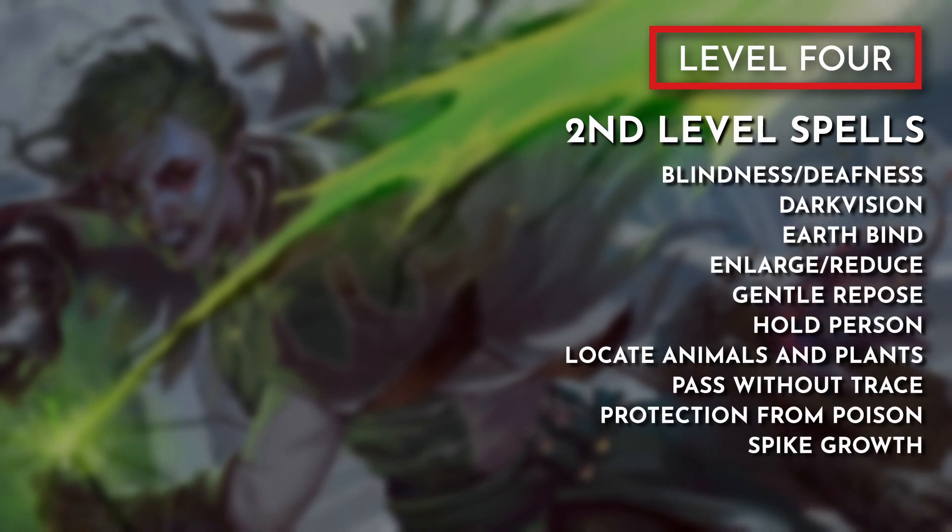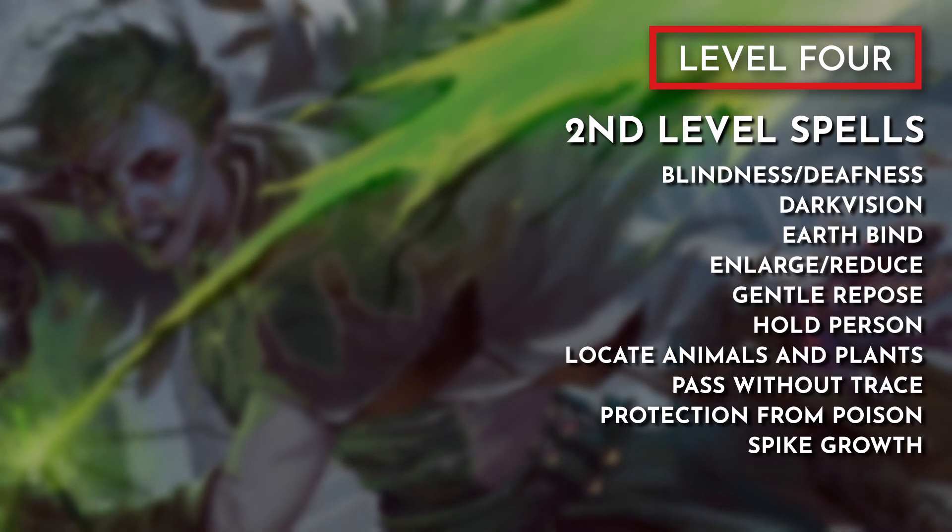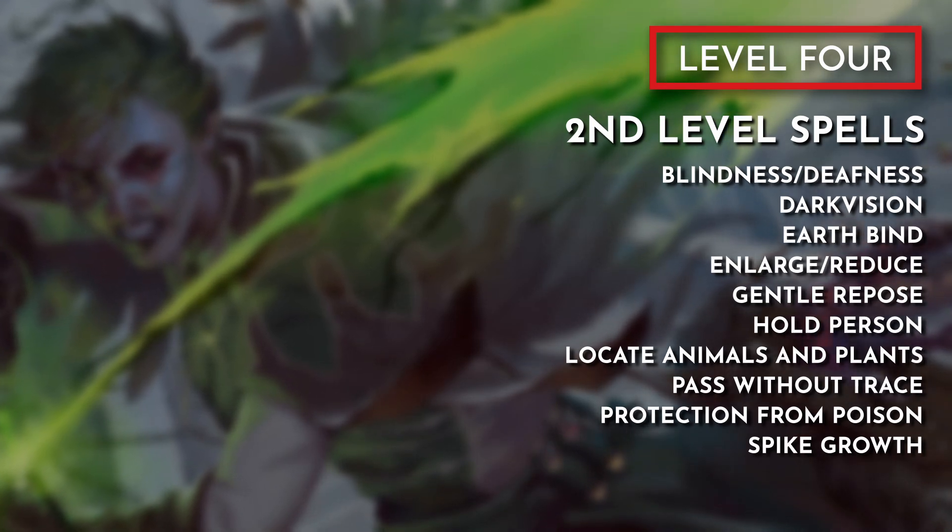Next at level 4, we can cast 2nd-level spells. Here are my suggestions: Blindness/Deafness, Darkvision, Earthbind, Enlarge/Reduce, Gentle Repose, Hold Person, Locate Animals and Plants, Pass Without Trace, Protection from Poison, and Spike Growth.